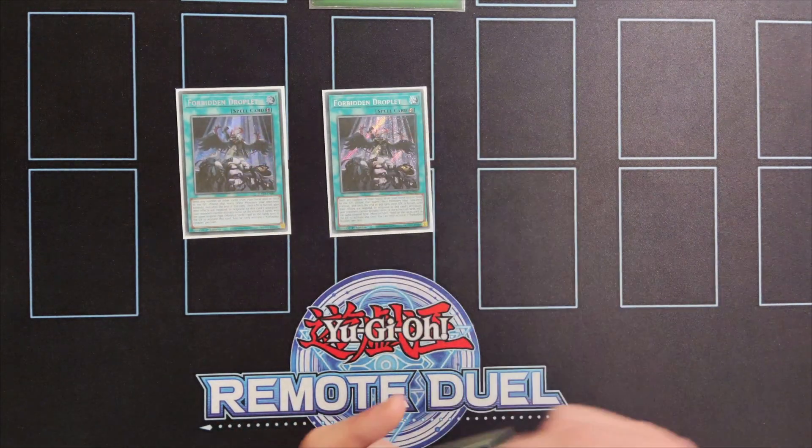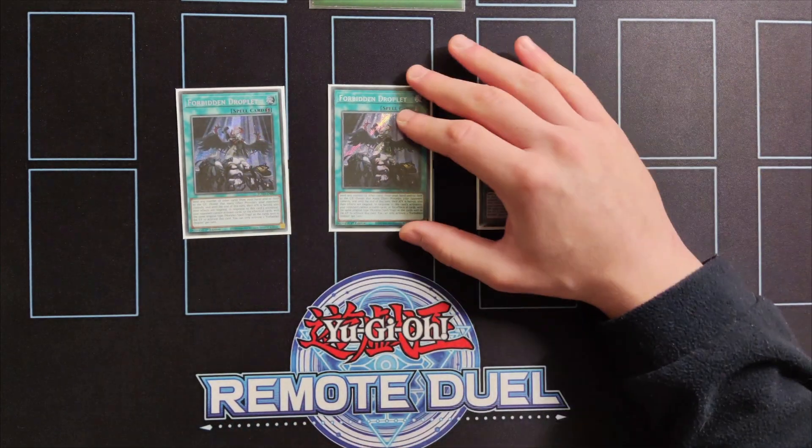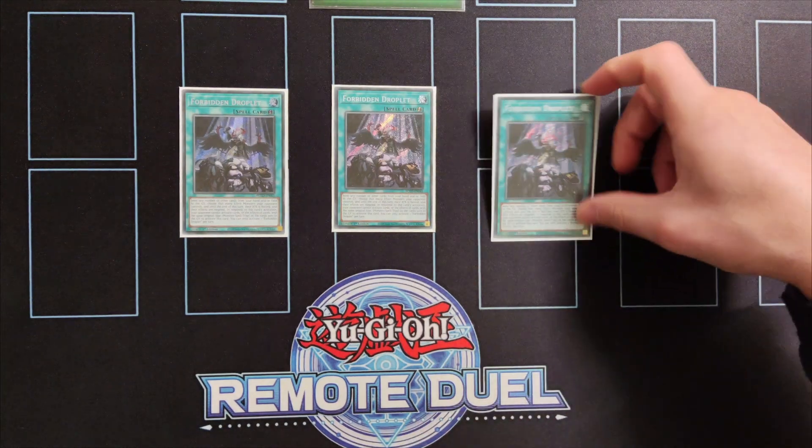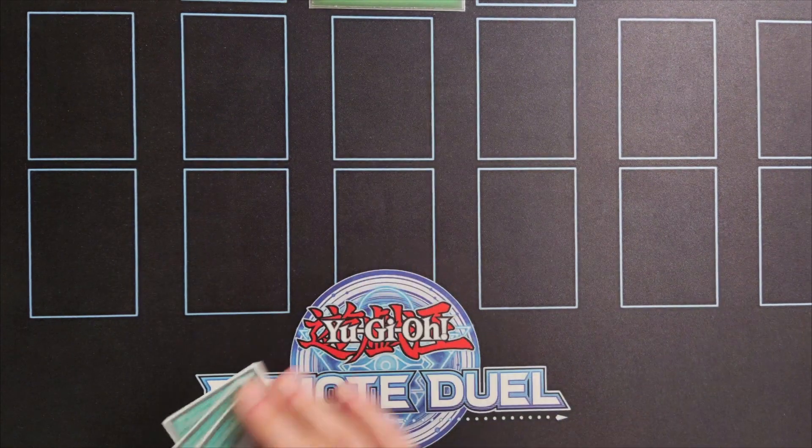Moving on to the spell lineup, we're playing triple copies of Forbidden Droplet. This card is still expensive for most people, but if you already have access to it I highly suggest running it. It allows you to break boards going second, and when you're going first you can set it — it acts as an interruption during your opponent's turn while also sending resources to the graveyard like Tribe Brigade monsters.